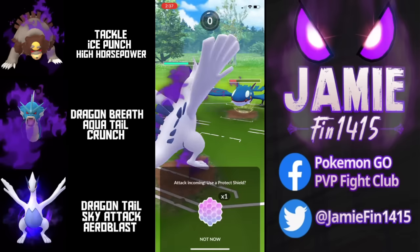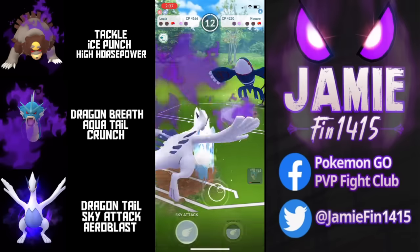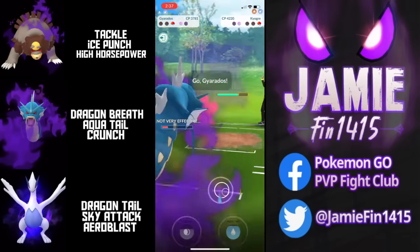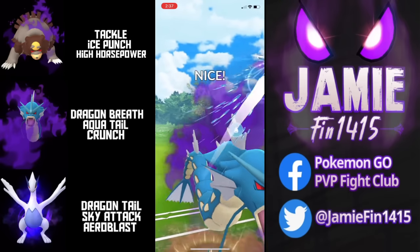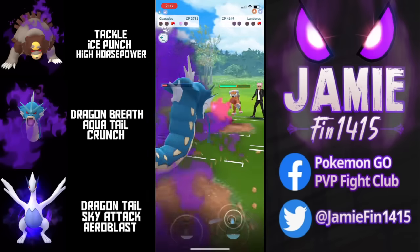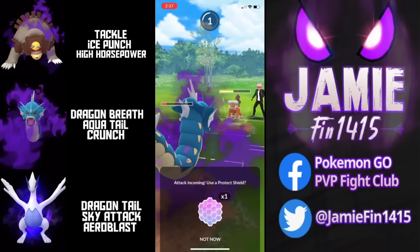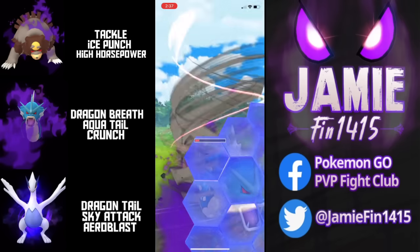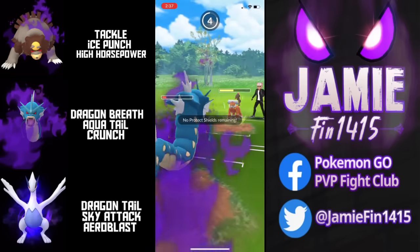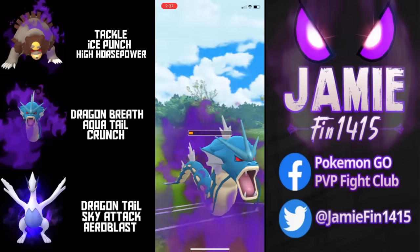Boston sends in Lugia — tough decision. We know the opponent's going to have Stone Edge, but do they have Blizzard? Boston calls the bait — but we get hit with Blizzard. Boston looks for the Dragon Tail farm down, unfortunately we see Gyarados KO'd. Gyarados comes back out, throws Aqua Tail, forcing the Protect Shield. The opponent doubles up on Sandalstorm — even double-resisted it will be lethal. We shield the first, the opponent goes back-to-back, and unfortunately we take a heartbreaking loss. But very well played to the opponent, GGs.